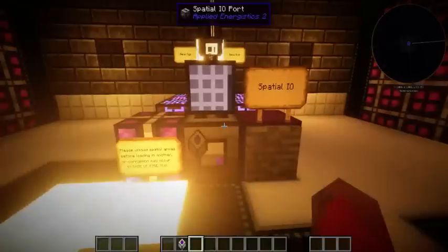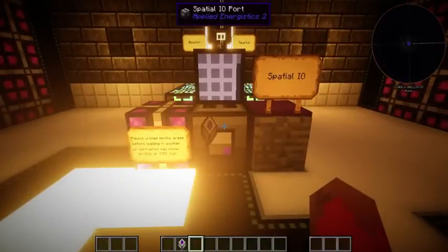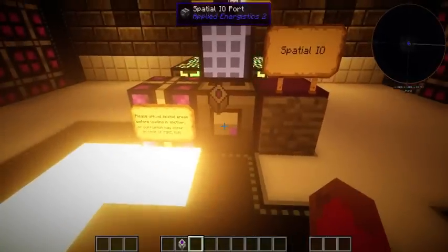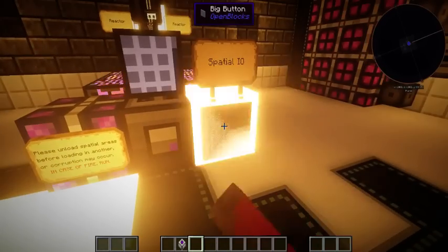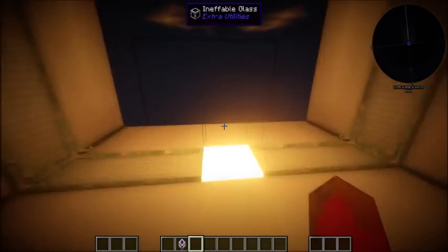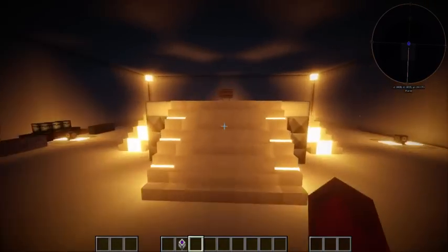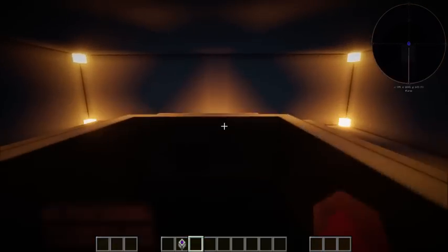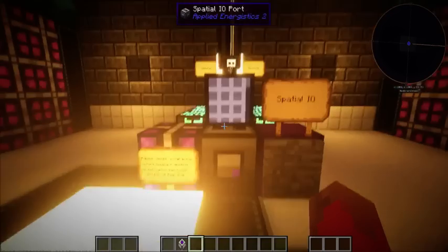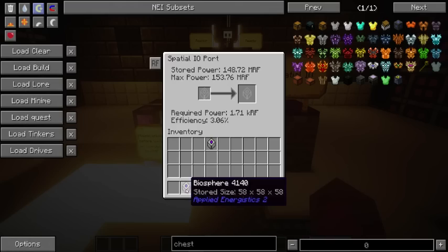Then you come down and go back to the spatial I/O. The correct way to switch out these disks — if you don't do this correctly there could be a fire — is to press the button again to unload it. You can come up here and check that there is in fact no spatial chamber loaded. It's all empty.